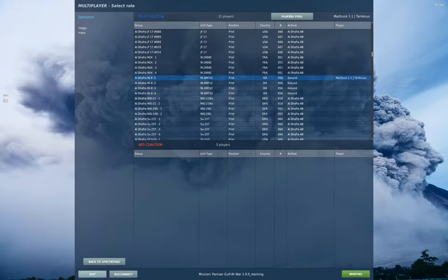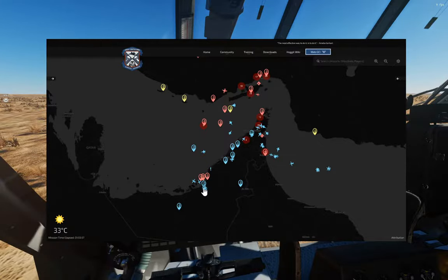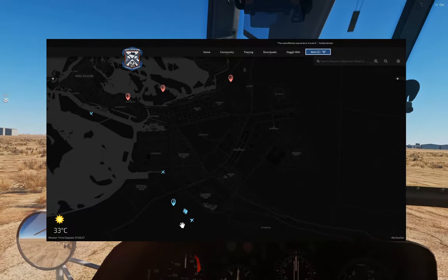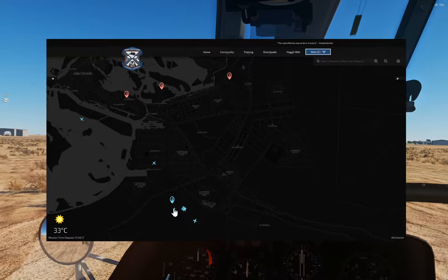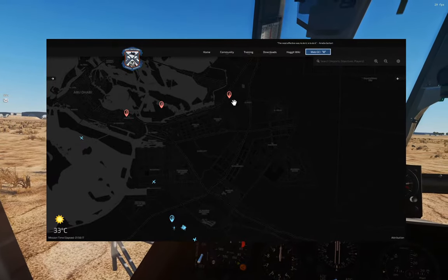So what we're going to do is some logistics — we're going to hop into a Mi-8 and fly. Bringing up the map to show you our goal: we are down here at Al Dhafra, and we're going to head up to three airfields just up here: Albatin, Sasal Nakeel, and Abu Dhabi.